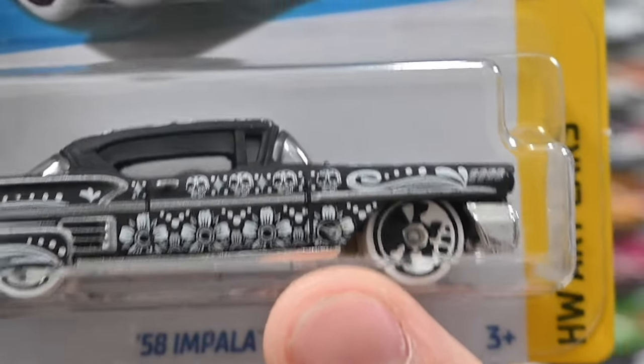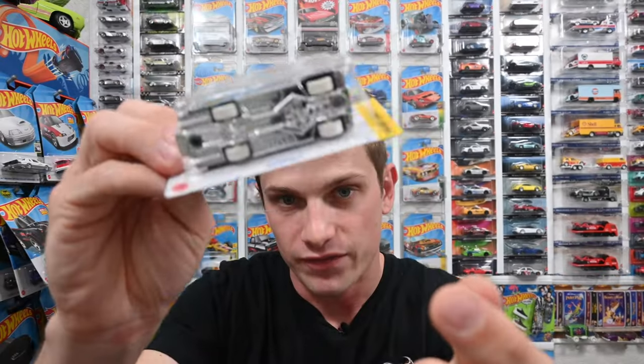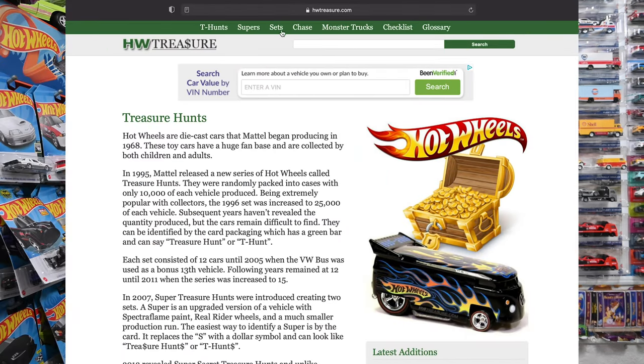Sometimes you really have to look for that low production symbol to find it. If you're not able to find it, you can verify it by looking below the car where it says 'Congratulations, you found a treasure hunt.' Now you know how to easily identify a treasure hunt. I want you guys to go to hwtreasure.com.